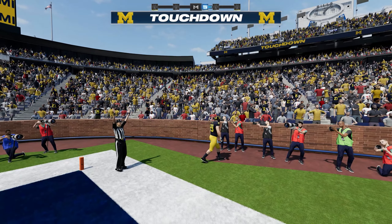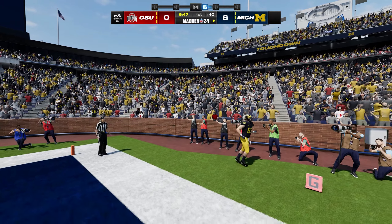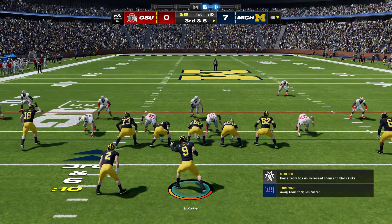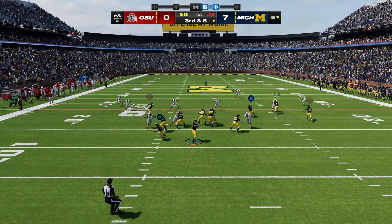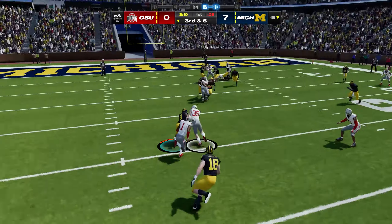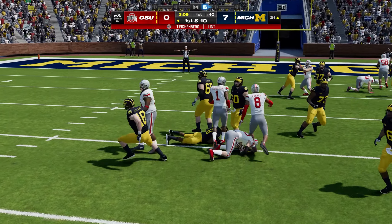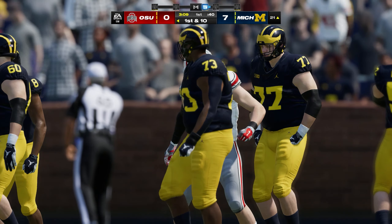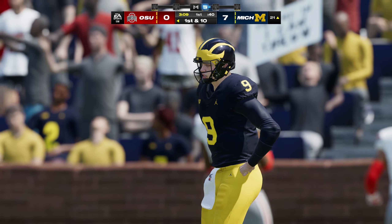Big-time opening drive for Michigan as they take an early lead. After an Ohio State three-and-out, McCarthy drops back to throw, is under pressure, and is going to be picked off by Tommy Eikenberg, giving Ohio State huge field position to get back into this game — an early mistake for Michigan.